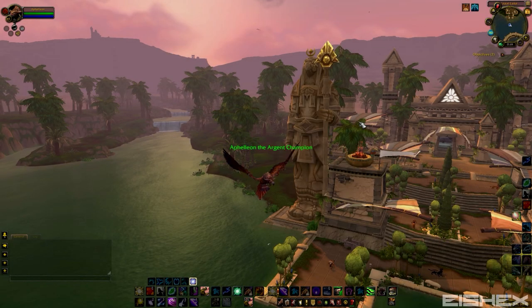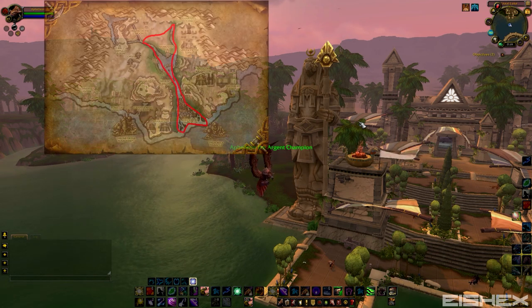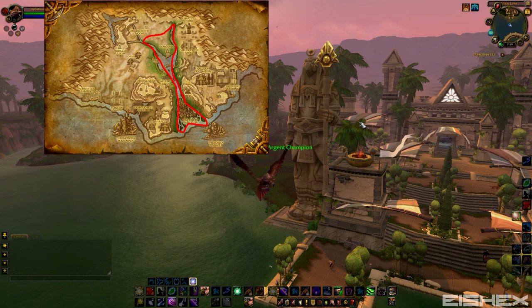Hey guys, it's Eshix and I'm another gold guy today. We're back in Uldum going for some whiptail farming. As you can see on the top left of the screen on the map, we're going to be following a circuit — just where it's marked in red, make a circuit around the zone, stay by the waterways, and you'll keep finding whiptail everywhere.